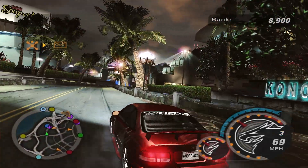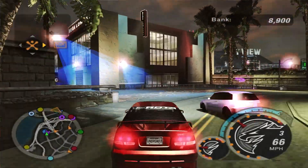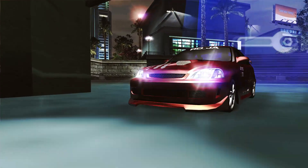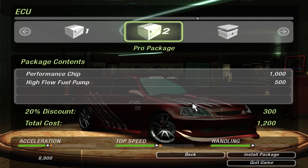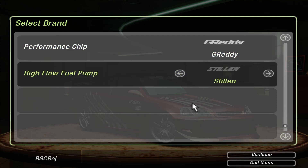There is an ECU upgrade I have to get. Let's go to Megalo, because I'm a cheapskate like that. 1200 - that's very good. Performance chip by Greddy, I think. And fuel pump by Stillen.